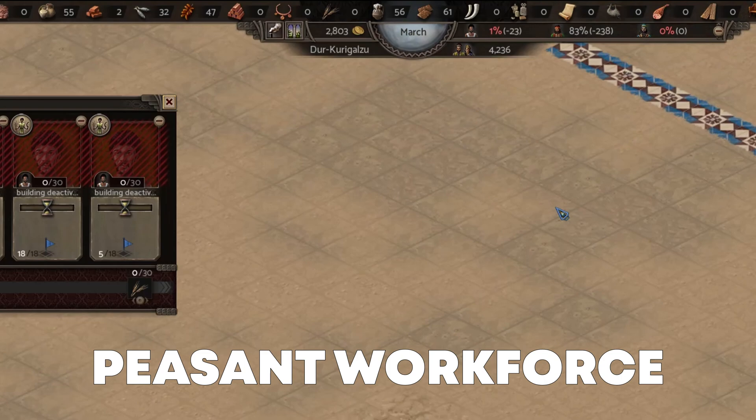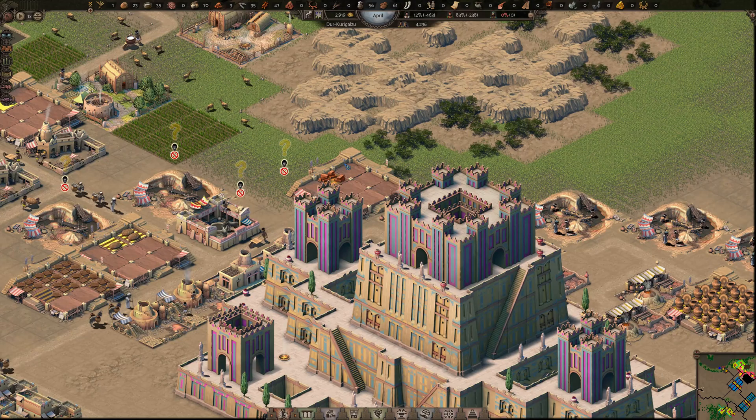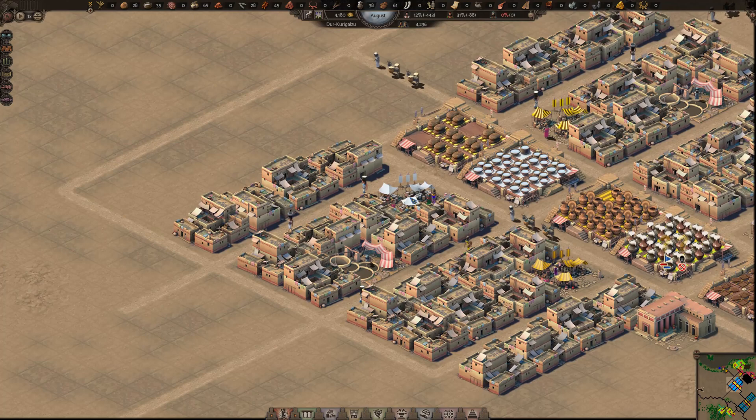This is what the caravaners will transfer from here. But our production is currently paused because we do not have enough peasant workforce. We can increase this by removing the brickmakers which we no longer need and turning off the extra clay pits supplying them. The remaining production will make sure we have enough ceramics for use and later export. With the freed up peasants we can turn on the farm producing barley and the brewers producing beer, where townsfolk mostly work.